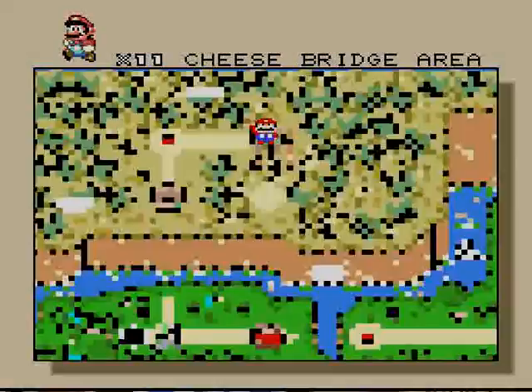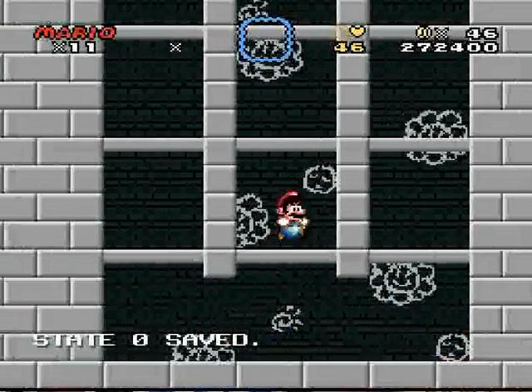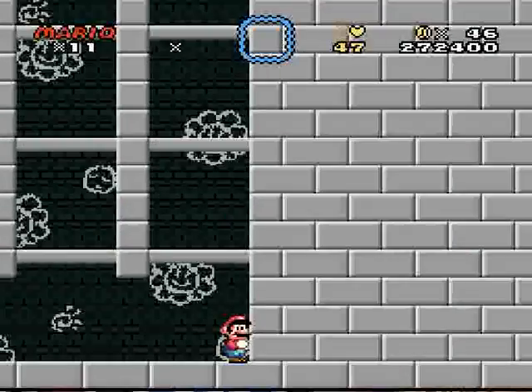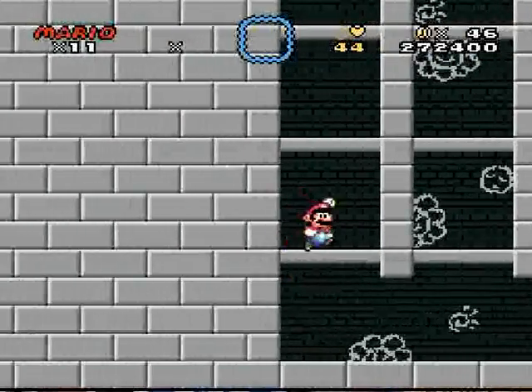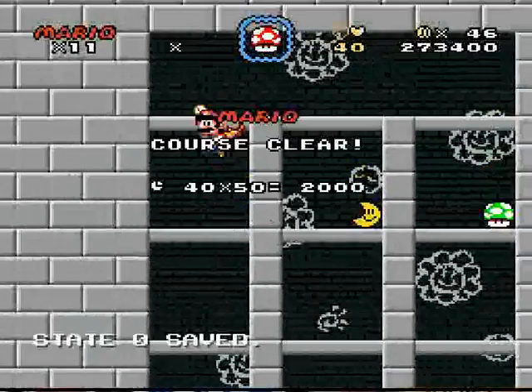Cheese Bridge Area. Interestingly enough, which way do I want to go? We want the leaf, but I think little things like that that he just put in were cool.